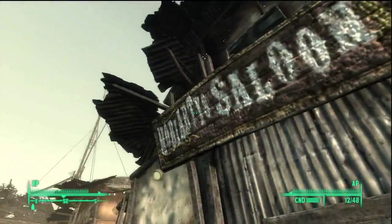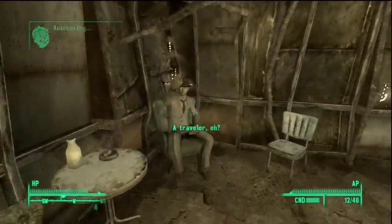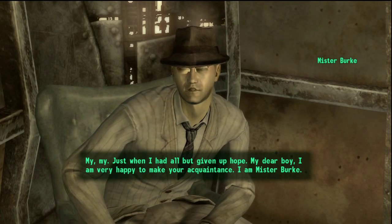So this is Moriarty's Saloon here, it's got that big sign above the door. You want to go in here and then on your right when you go in there's a man in a suit sat in a chair — there he is.